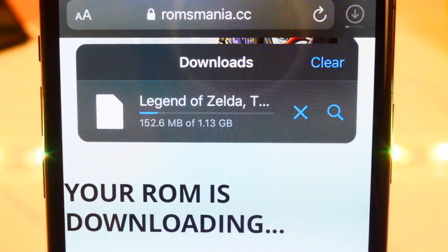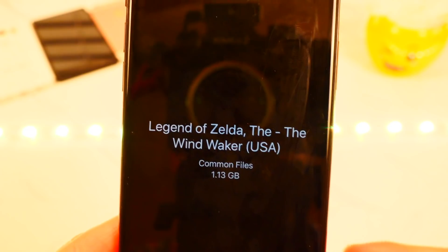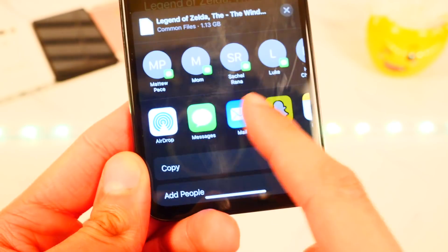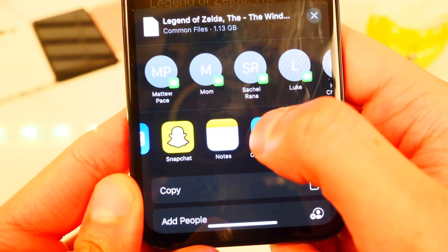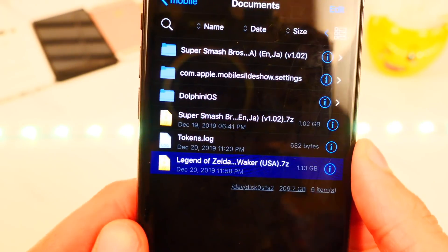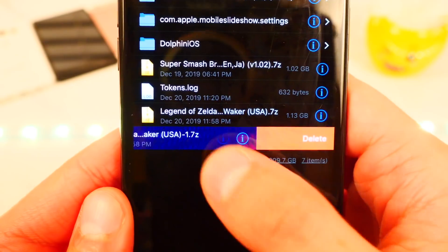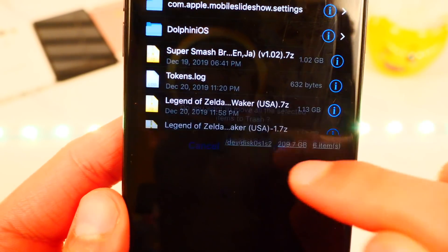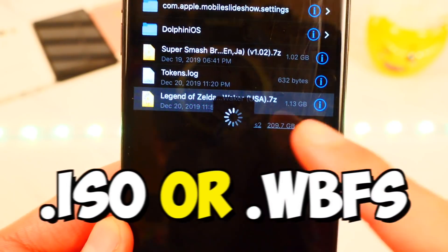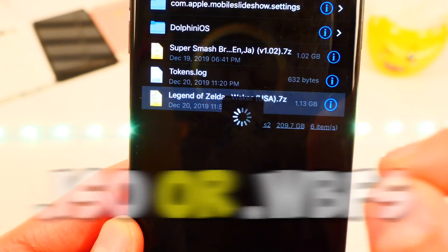Once it's done, tap on the file, then tap the share button on the top right and swipe over to 'Copy to Files'. You'll see the zipped file there. If it appears twice, delete the duplicate — you only need one. It is a zip file, so you need to extract it. For GameCube games you need a .iso file, and for Wii games you need a .wbfs file — make sure you have the right format.